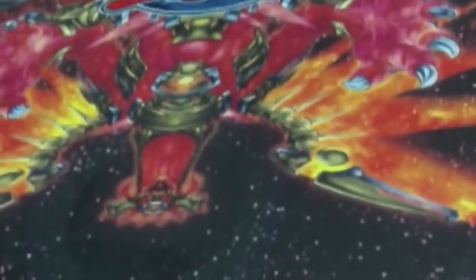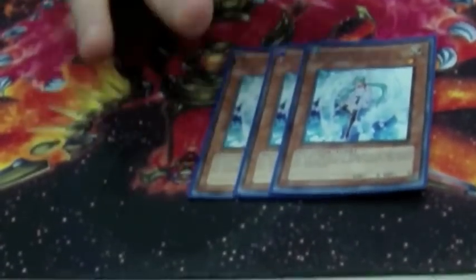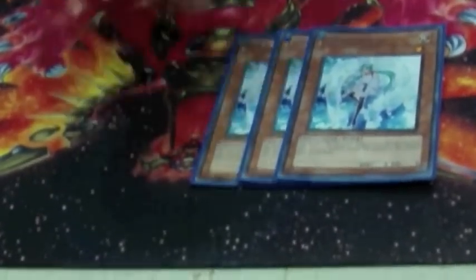Of course there are three Tour Guides of the Underworld — everyone knows what they do. I main board three Veiler. With Chaos Dragon around, Veiler's not really that great, but in other matchups — Inzektors and Rabbits — Veiler's really, really good against them, especially on the opening turn. It just slows them down and gives you a chance to go for the loop.